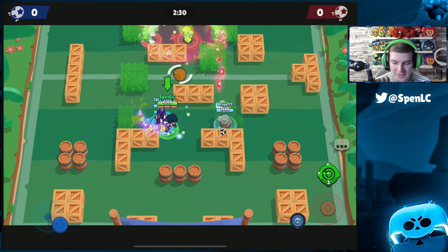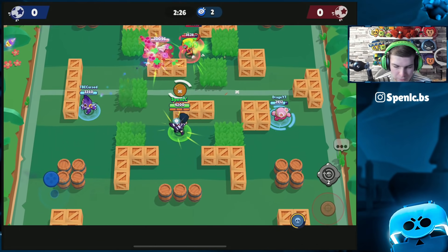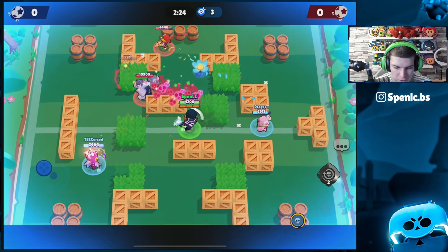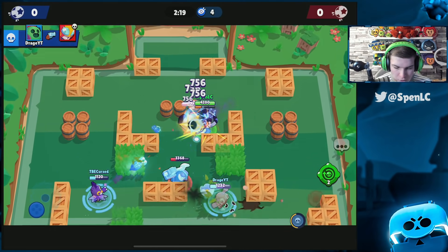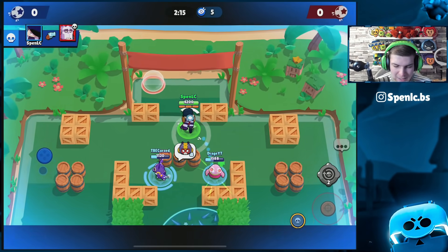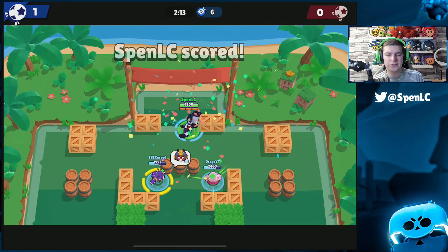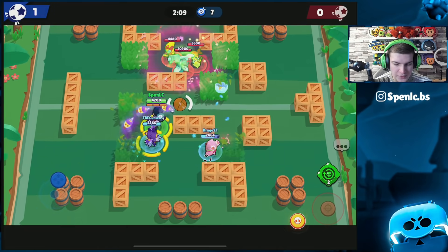Jumping into the next game — this is where the star power should come into more of an effect against brawlers like Frank and other tanks. In the long term it should benefit you more here. Jumping straight onto the Poco — should take him down. Frank's already close to my next super. This should be an easy game for us.